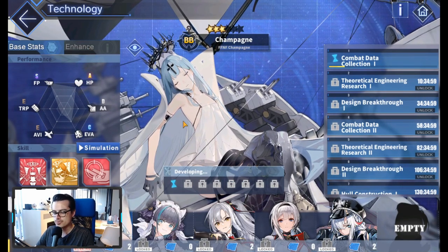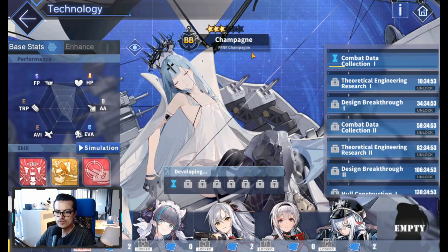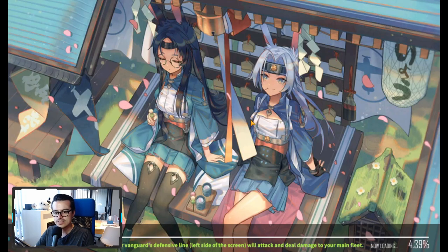Early tier lists have Champagne at tier 0 to 0.5. I think Richelieu makes her really, really good, so you'll probably want to use her with Richelieu. I'm actually picking her first — I'm Champagne gang here. I ended up picking Champagne as my first PR3 ship. Let's take a look at Champagne's skill simulation to see what that barrage looks like.